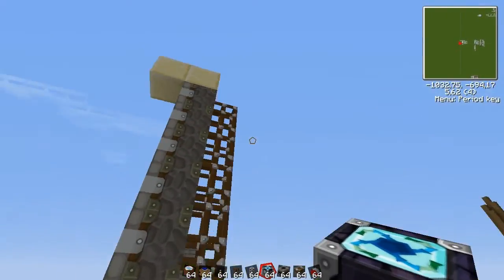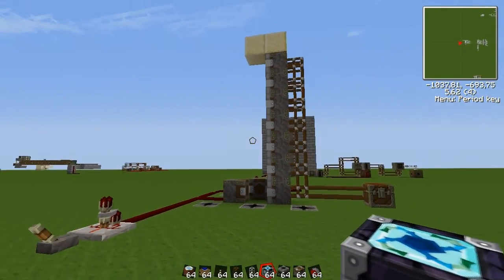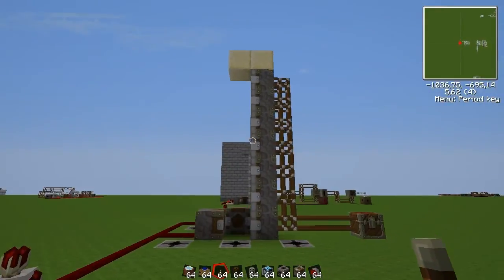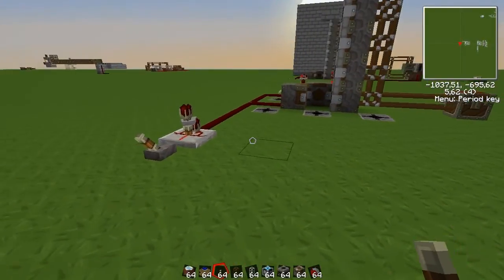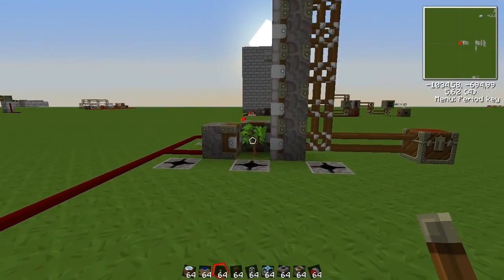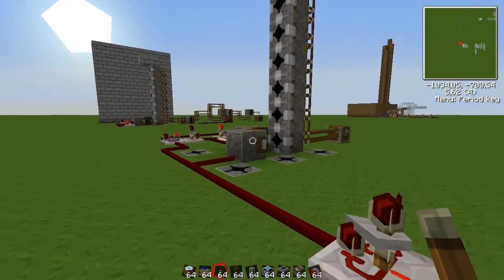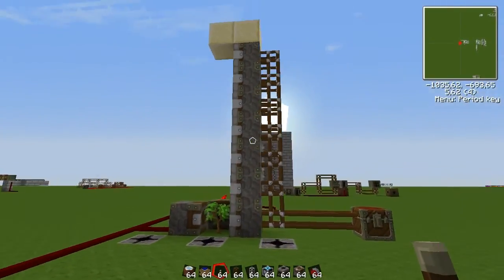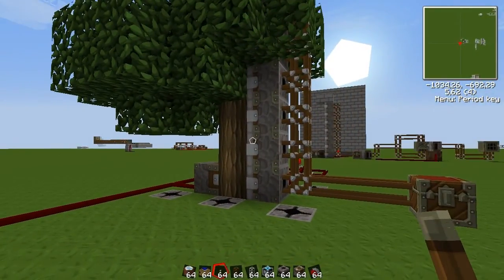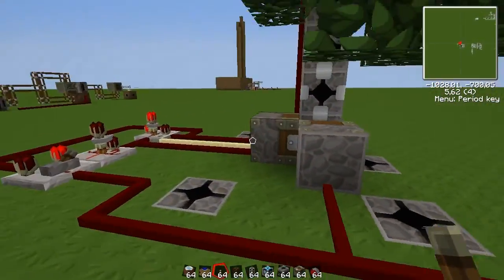This thing here is a woodchopper that I invented and made a video about some time ago. I'll add an annotation on how to build it, but basically this grows trees and automatically chops them down. It applies a sapling and then 20 bone meal to it, and then the logs get back in here, and the sapling will be sucked through these transposers.